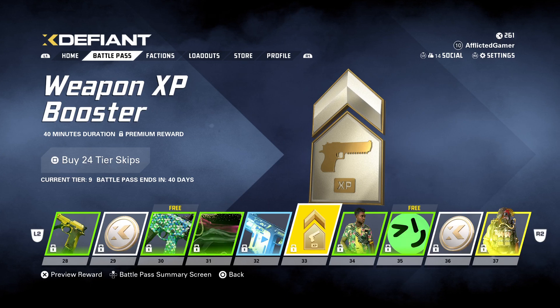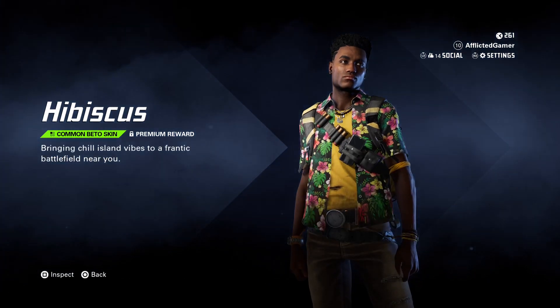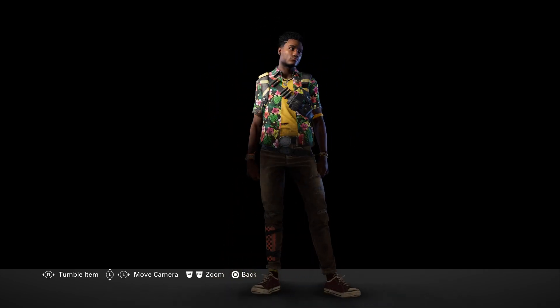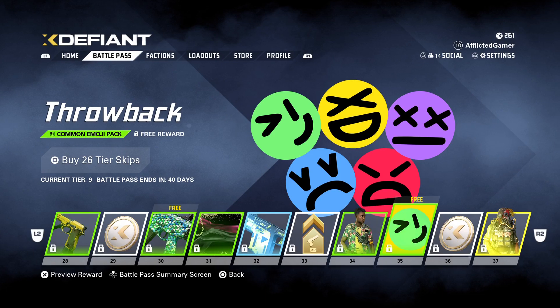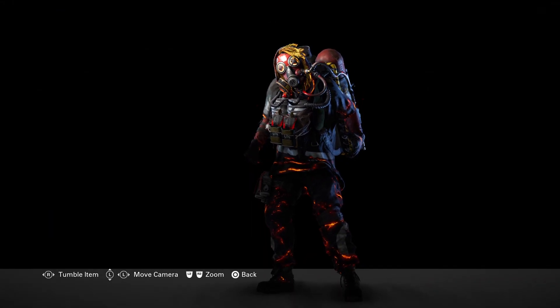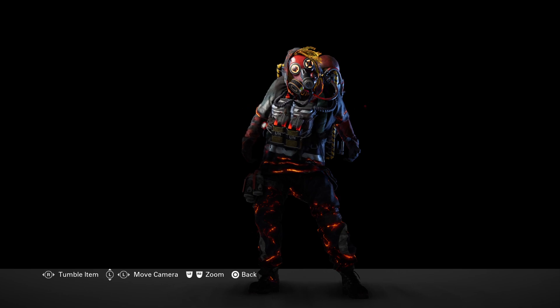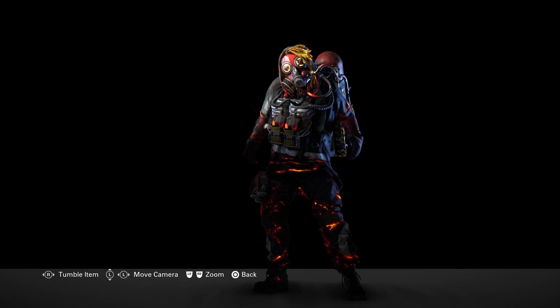Weapon XP booster — definitely welcome that. Then we have a common Beto skin for Libertad — not my style, but to each their own. Throwback, X coins, and then — okay, now this is my style. I love this, this is cool. I'm definitely going to grind to unlock this one.